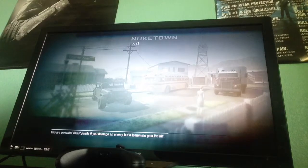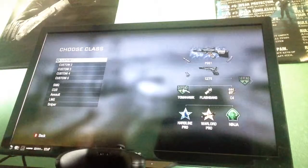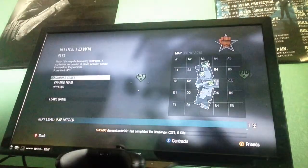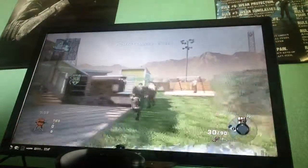Give it a moment. Choose a class that you want to choose. And as you can see, the score limit is 500 and each round is 10 minutes long.